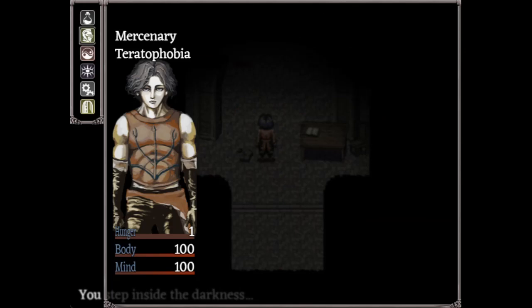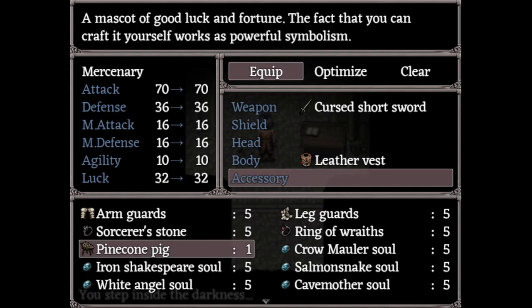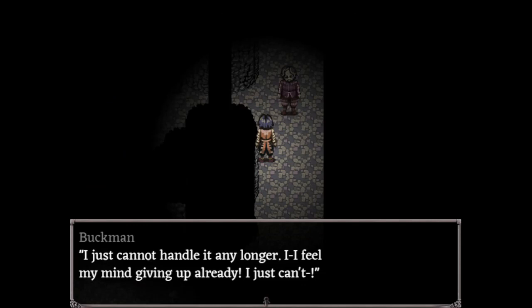Now, when you equip it on a character, every time you enter a battle, you have a 25% chance of getting a random item from the pinecon pig. And before telling you what these items are, let's find a way to enter a battle without having to deal with any damage or problems.